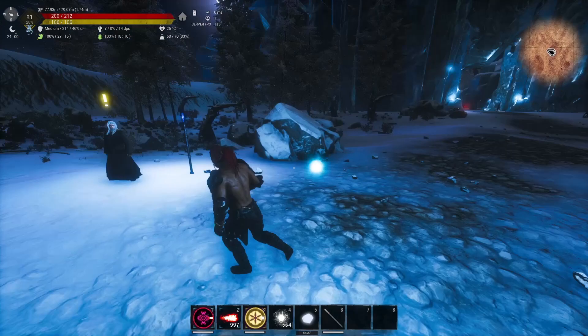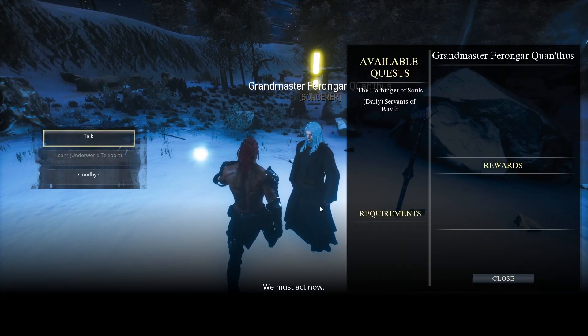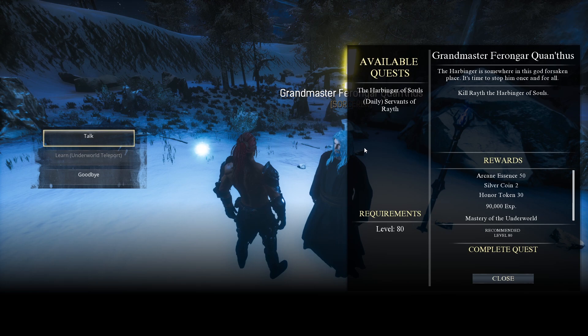We're back in the main entrance and here's Grandmaster Ferengar. You have already done this, and if you have done it legit you can get all of these rewards. But if you used Ctrl-Shift-Delete, then it doesn't matter — you have to do it again.